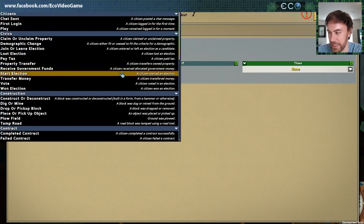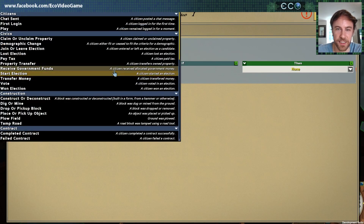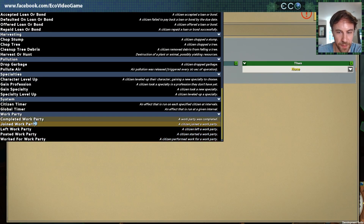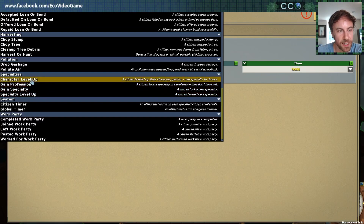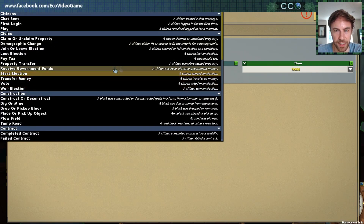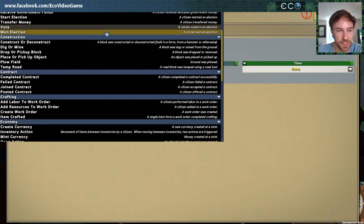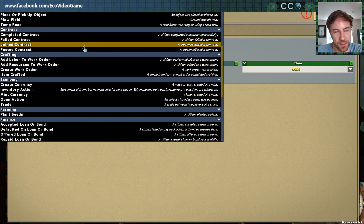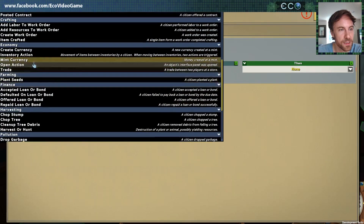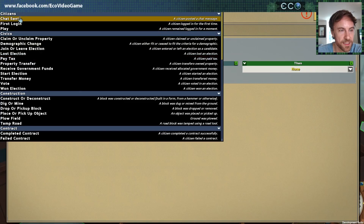The first thing you want to define is what triggers this law — when does this law trigger? You can see we've got tons of stuff you can select from for triggering: creating work parties, have it on timer, specialties, pollution, harvesting. Basically every action you can do in the game we're creating a law trigger for. Let's do something really simple — let's just do chat send because that one's the easiest thing to demo.